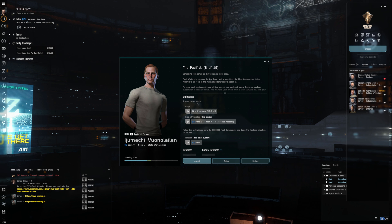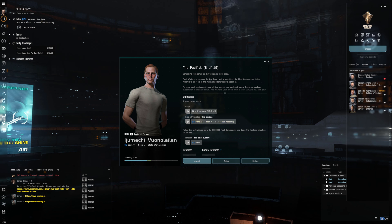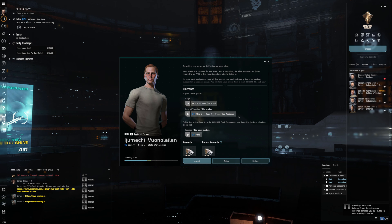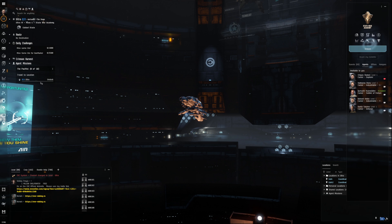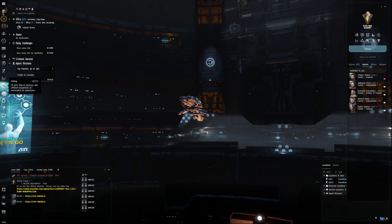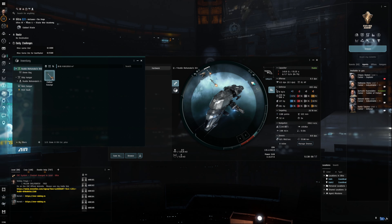We have to acquire hostages and drop them off at this location, so we're going to accept that. We're going to make sure our ship is still fitted. The ship is still fitted. While you're here, if you want to just re-drop the missiles in, it'll reload them for you quickly. So just drag and drop them over there.